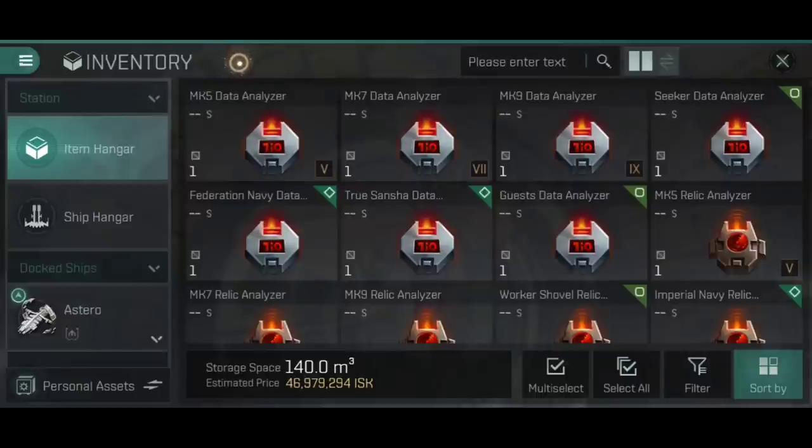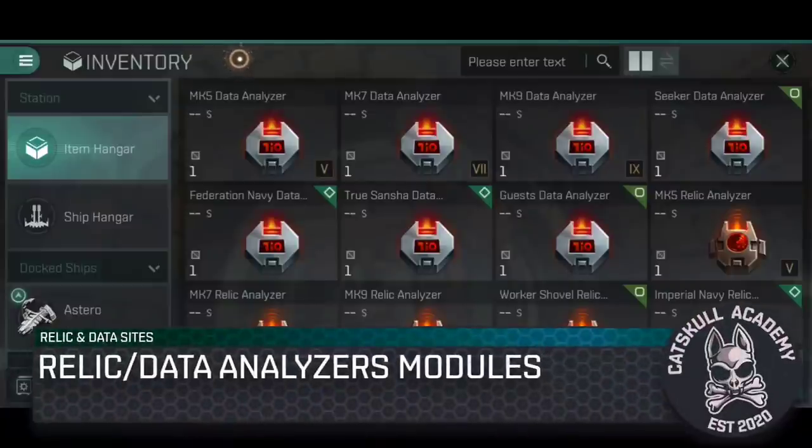In order to access these, you're going to need a Blue Wide Resonance Scanner to locate the data sites and relic sites. Inside them, you will need either data analyzers or relic analyzers to hack open the various different cargo containers. So I think it's worthwhile talking about what a data analyzer and a relic analyzer actually does.